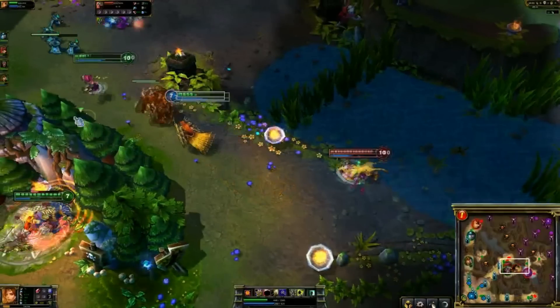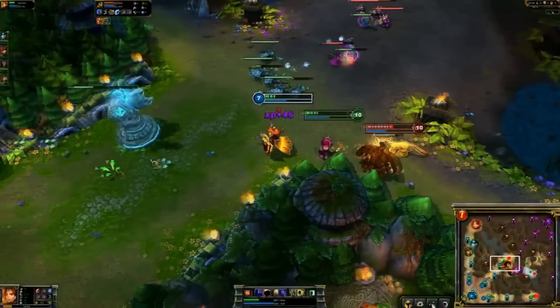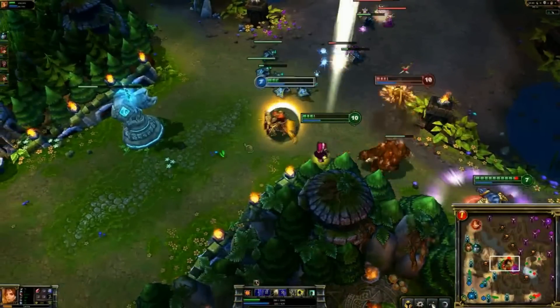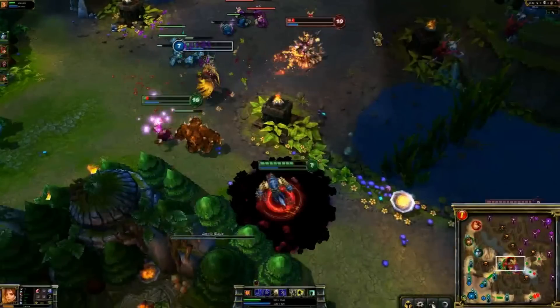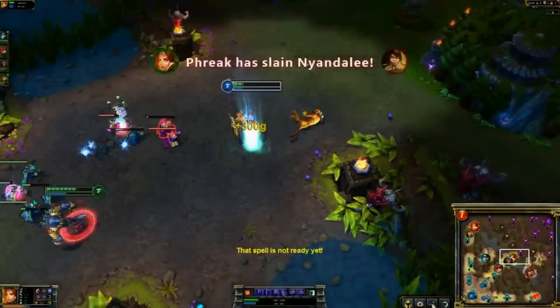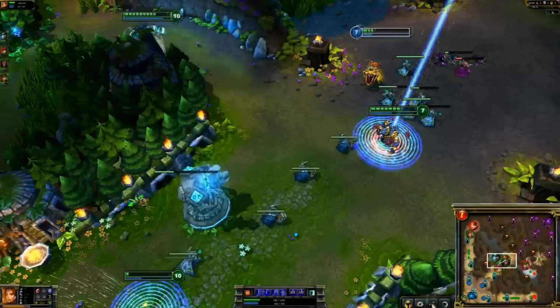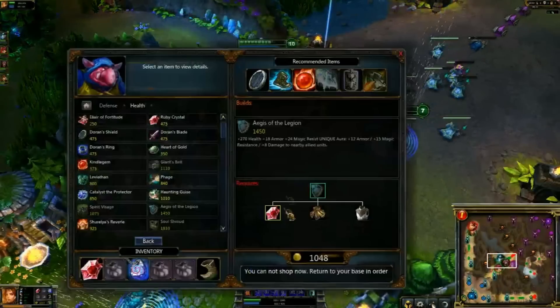Barely missing that one. Nidalee coming in now — Warwick does not feel like he should join this team fight, and that's probably the right decision. There goes the stun on Nidalee and she is super low right now — there's an Ignite on her as well. The E is barely missing. Get in range with an Exhaust. That's the kill — that works as well. Left shield, Bastion was killed. No problem there.